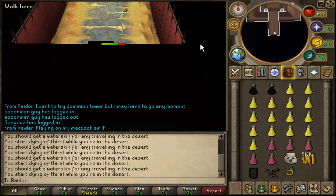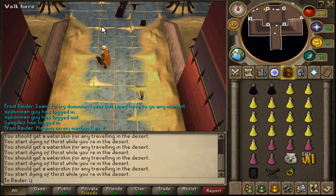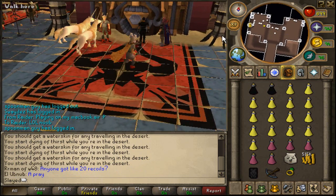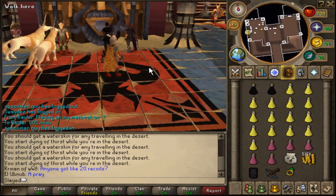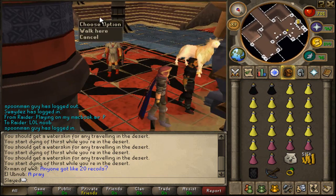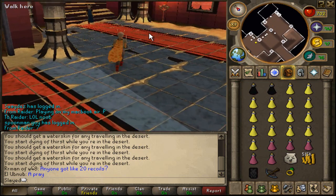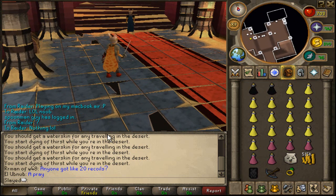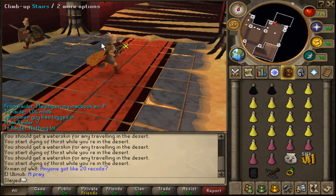Here I am right now at the Dominion Tower. Oh my god, I'm losing HP. Let's walk in here. Oh my god, look at Raider playing on a MacBook. You can't play on a Mac if you're playing RuneScape — you gotta play on a beast PC. Here's a first glance at the Dominion Tower. I don't know, it actually looks really cool. It looks like it just came out of the sand or whatever. Just watch the video and you'll know why I called you a noob. Let's get this show on the road.